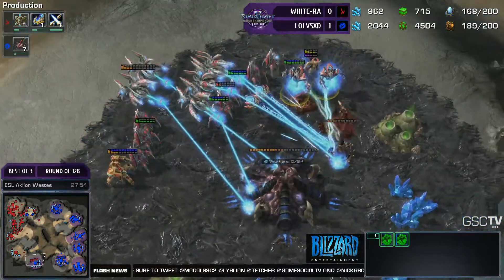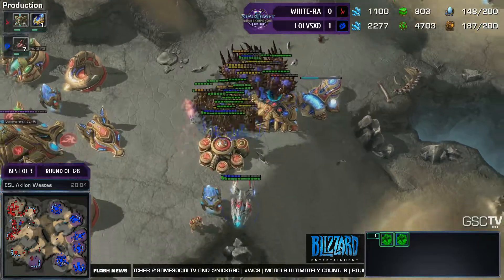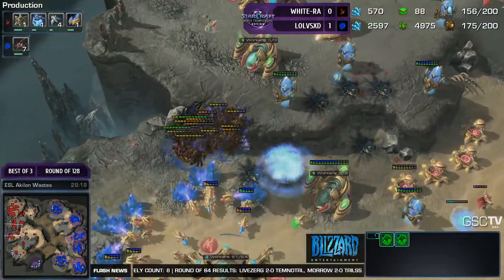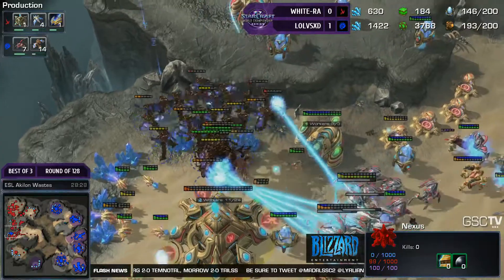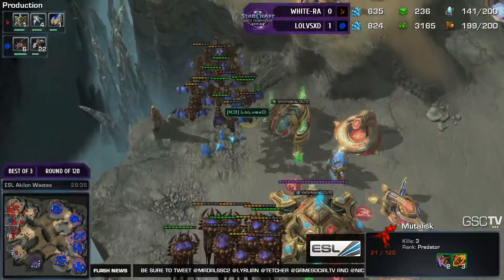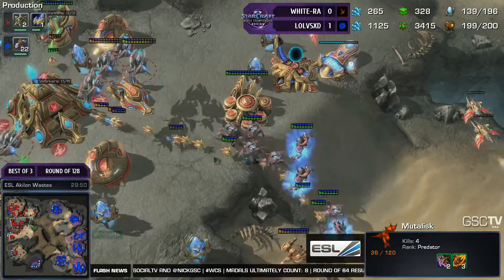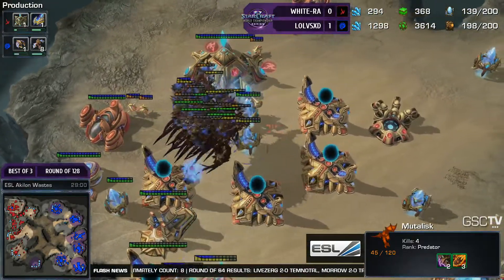But the Mutas are just tearing apart all of the bases. The third is taking a tremendous amount of fire, and the Phoenix count is just too small. The White Rider just lost three of his near full-energy High Templars. The Mutas are still going rampant in the main base. Only two Phoenix left, only one High Templar — so no Storms are available to deal with this big clumped-up air Zerg army. I think he's finally done it. LoLvsXD has finally broken WhiteRa. He might be able to straight up engage here, though he has to be careful of the Archons and the occasional Storm. The Stargates are getting focused out as more Phoenix come out, but as soon as those Phoenix pop they're just going to melt to that air force.